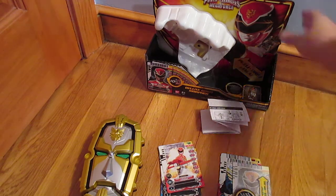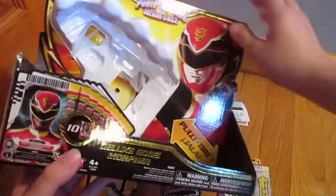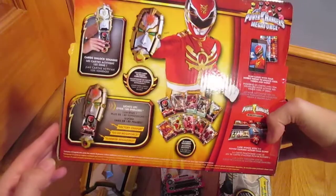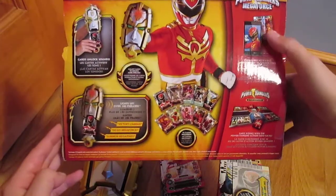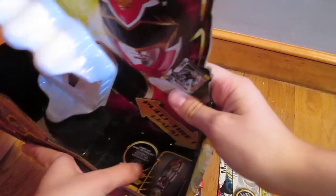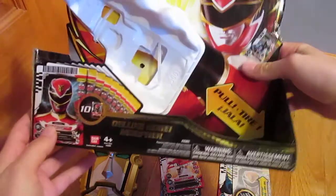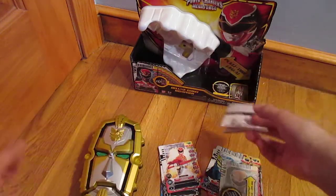So let's get started. I have the box — it says Deluxe Gose Morpher, it looks like he's holding it, and you have what it does, the cards it comes with, the action card game, the app, nothing here, that's where the cards are held, and it says little things there. So that's the box. Here's the instruction manual — I'm not going to go through it.